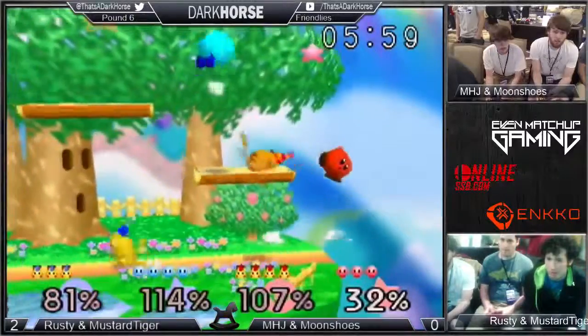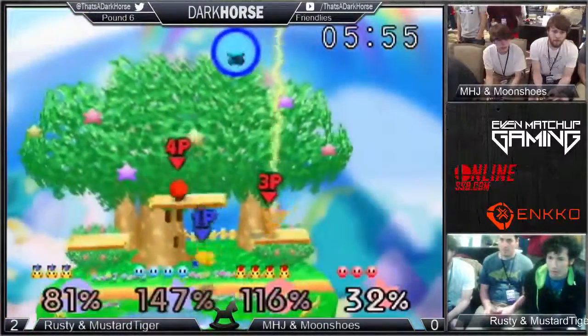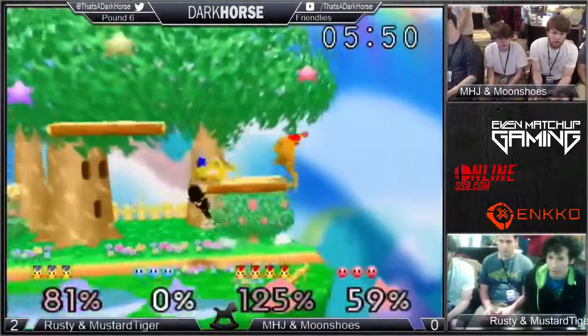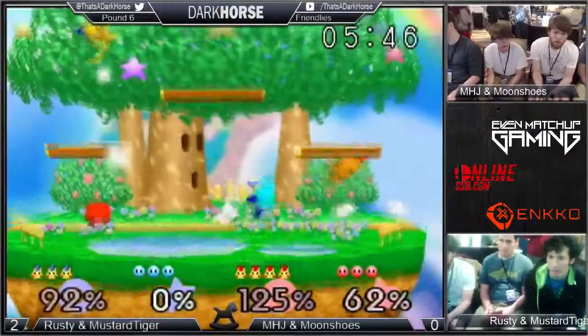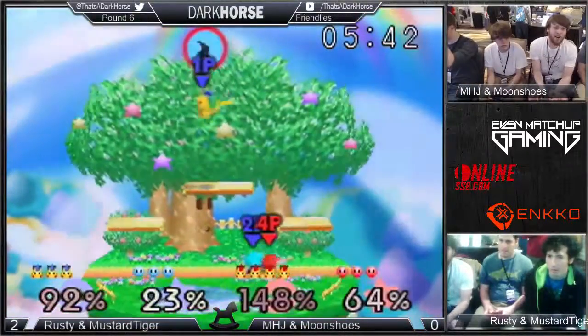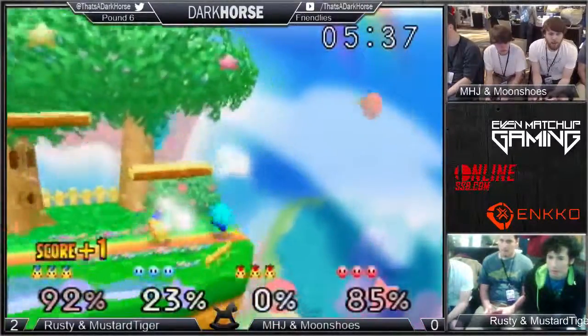Kind of a lack of teamwork here — kind of just seems like an all-out brawl. Good Thunder by Pikachu though. Kirby's up tilt is obviously outstanding at low percentages. At high percentages it hits them really high and you normally can't follow up, but if you have a Pikachu on your team, they can follow up with a Thunder and get the kill. So up tilt is useful for all percentages for the entire game — another great thing about Kirby in teams.